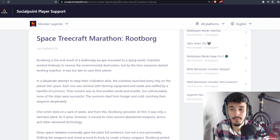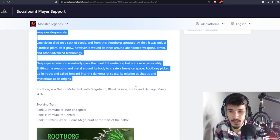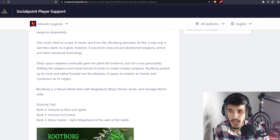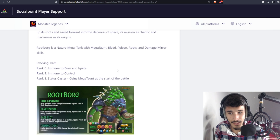We have a new Megaton monster. This mythic is a tank and it will be in a marathon called Space Tree Craft. There's a background story if you want to read it — I normally skip it. But it says Root Bork is a nature-metal tank with Mechaton, bleed, poison, roots, and damage mirror skills. That may sound very good, but we're gonna get into it and see if this monster is actually good or not.